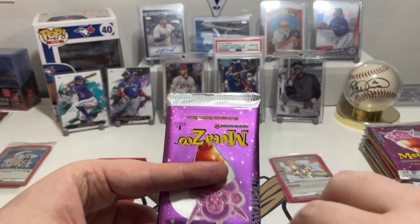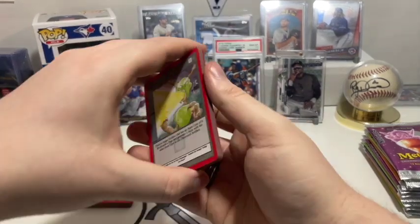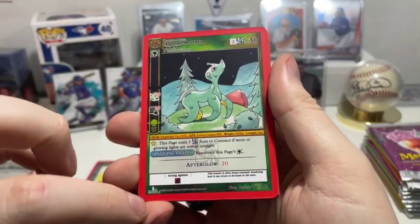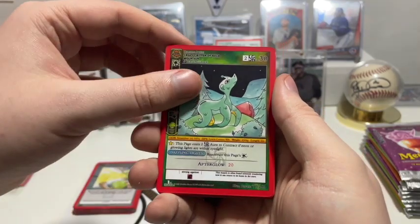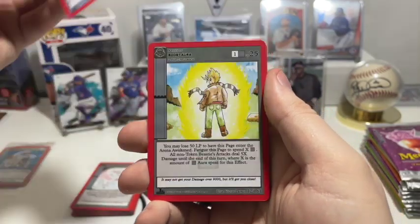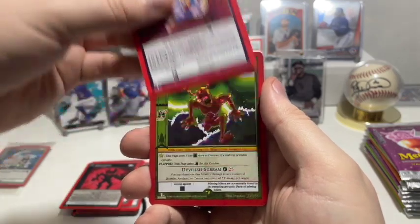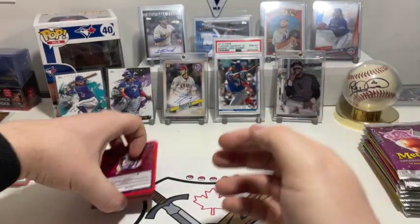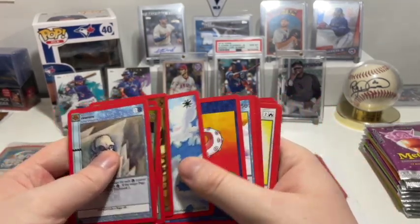On to the next one — we're just trying to see if we get anything that down the road will be super valuable, like a Black Lotus kind of thing. So we have Absorb Aura. We have a Crazy Critter of Bald Mountain. I also don't know if they have rarities — I think it's just types. Then Tribe Tirade. Frostbite. Then we have Boost Aura. Sinister Shadows. Robert the Doll again.